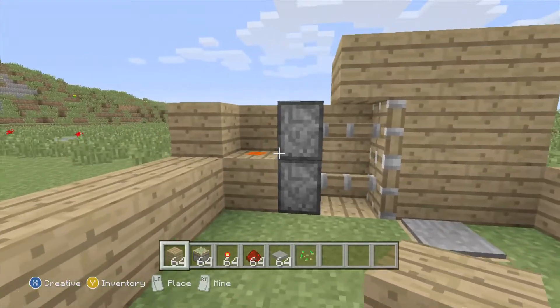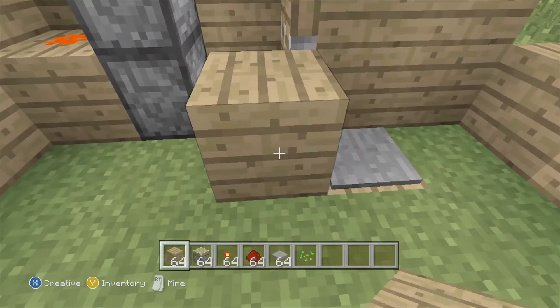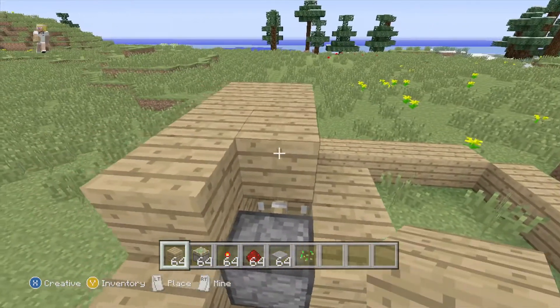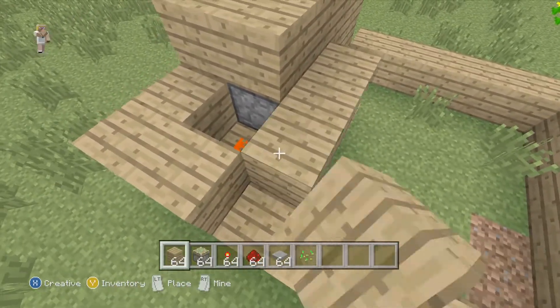That sounded a bit weird. Well, that's probably because I am a little bit on the weird side. You've built this house. It's a nice, simple house. We don't need it to be big and complicated.